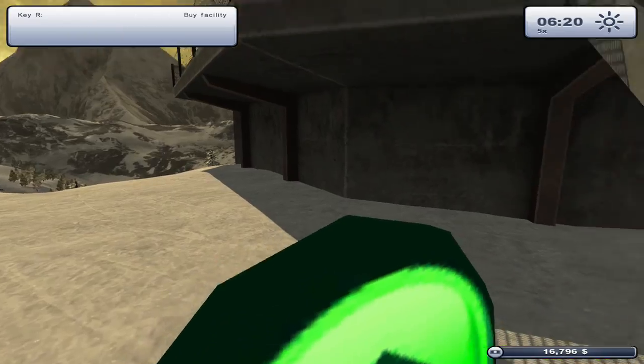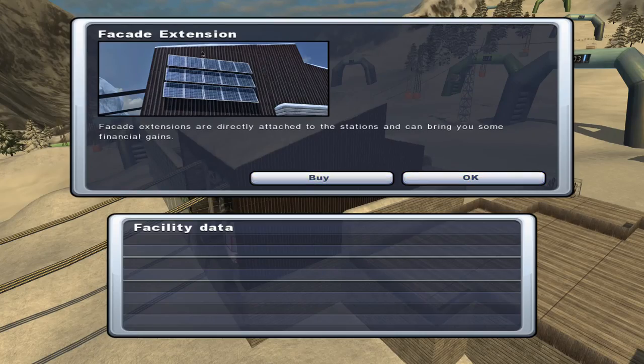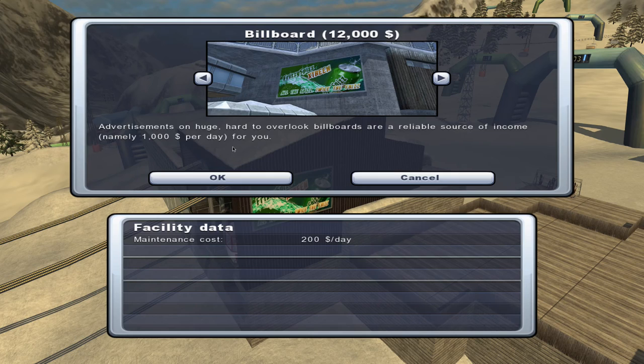So we need 72 grand to get that helicopter pad. What else do we have here? We can put a facade extension — there are solar panels that reduce the maintenance cost of the station's facilities by 25 percent, or a phone tower for 32 grand. This tower not only improves phone reception in the entire ski resort, it also earns you 1,600 dollars a day with 280 dollars maintenance — so that's 1,300 a day, which is pretty nice. I think if we can get up to 32 grand we'll put the cell tower in. There's also a billboard for 12,000 — hard to overlook, a reasonably reliable source of income at around 1,000 dollars a day.